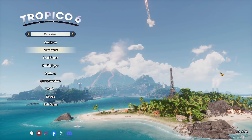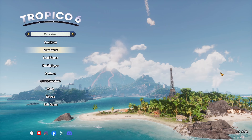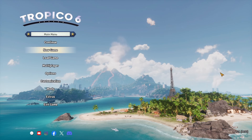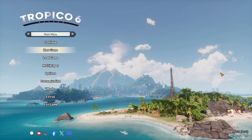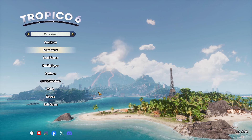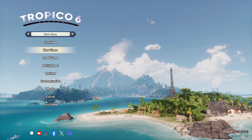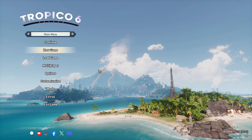Today we're back playing Tropico 6, on episode 7 of the tourism island playthrough. Last episode we started putting down the first couple of buildings on the skyscraper portion of the archipelago. In this episode we're definitely going to continue that trend.